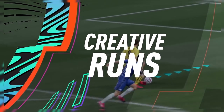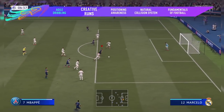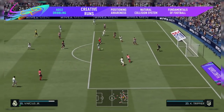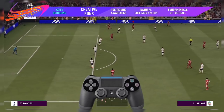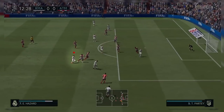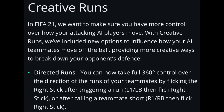Another new feature is creative runs. EA has decided to include new options to influence how your AI teammates move off the ball, providing more creative ways to break down the opponent's defense. We've got directed runs, where you control the direction of your teammates' runs by flicking the right stick. There's also a directed pass and go, and a player lock where the AI tries to find you with a pass.